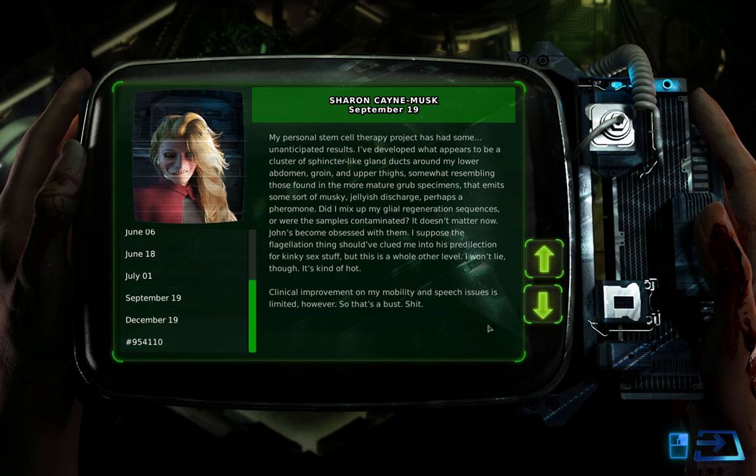September 19th: 'My personal stem cell therapy project has had some unanticipated results. I've developed what appears to be a cluster of sphincter-like gland ducts around my lower abdomen, groin, and upper thighs, somewhat resembling those found in more mature grub specimens, that emit some sort of musky, gelatinous discharge — perhaps a pheromone. Did I mix up my glial regeneration sequences, or were the samples contaminated? It doesn't matter now — John's become obsessed with them. I suppose the flagellation thing could have clued me into his predilection for kinky sex stuff, but this is a whole other level. Clinical improvement on my mobility and speech issues is limited, however — so that's a bust.'